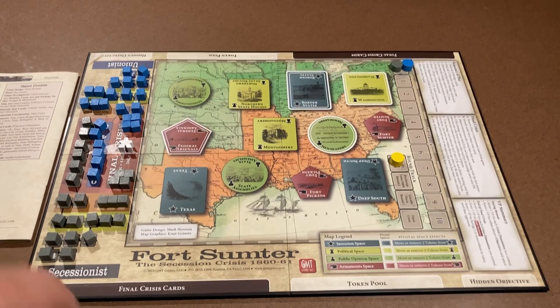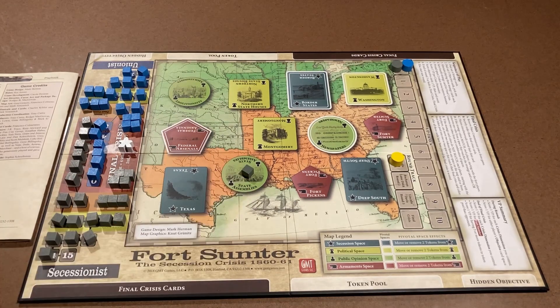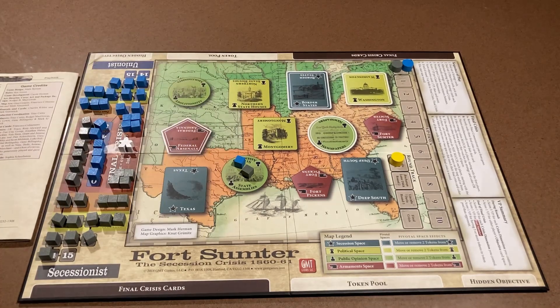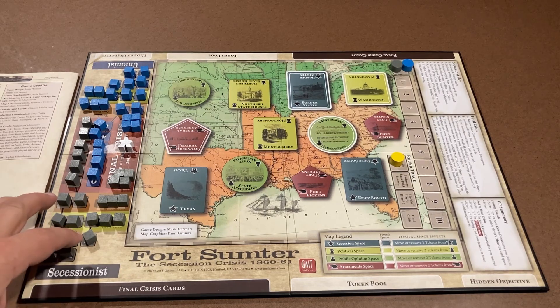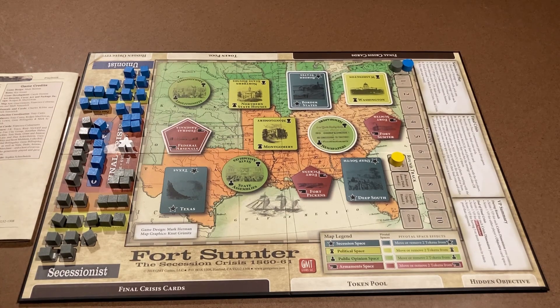Regarding control: if I have one secessionist token in a space, I own it. But if both players have a token in the same space, no one owns it — you'd need another to gain control. The crisis track is where tokens begin. Their actual name is political capital tokens, and they begin on the crisis track. You have to play a strategy card to get them off the track and use them on the board.